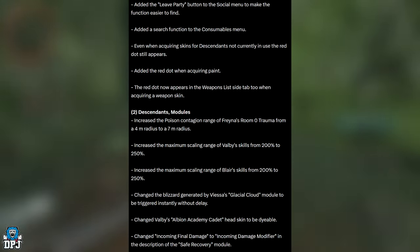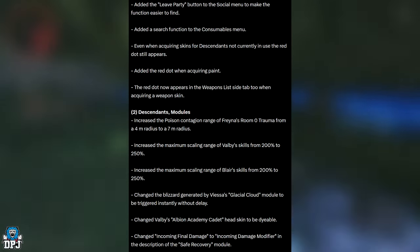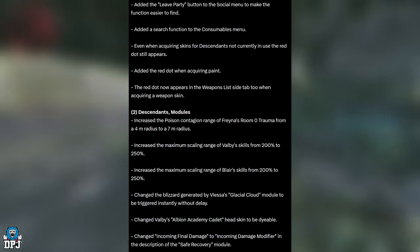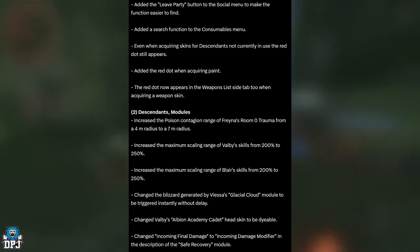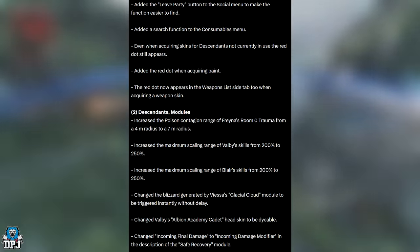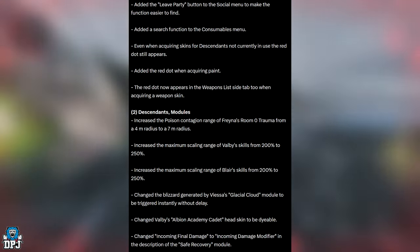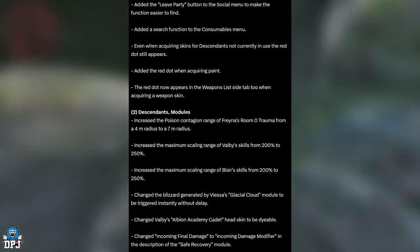Descendants and modules changes: increased the poison and contagion range of Thrown Asroom Zero Trauma from a 4-meter radius to 7 meters. Increased the maximum scaling range of Valby's skills from 200% to 250%. Increased the maximum scaling range of Blaze's skills from 200% to 250%. Changed the blizzard generated by VS's Glacial Cloud module to trigger instantly without delay. Changed Valby's Albion Academy Cadet head skin to be disableable.